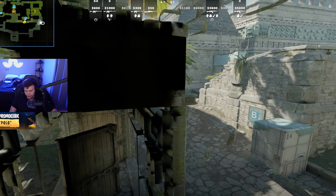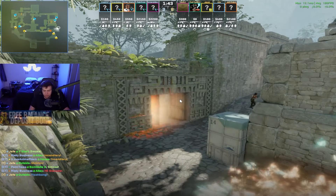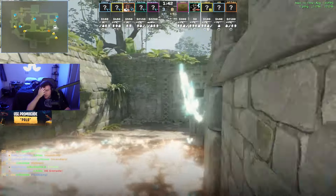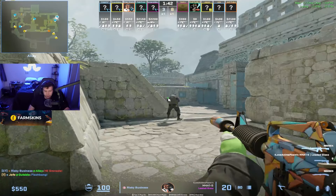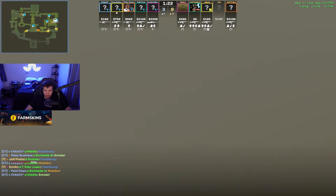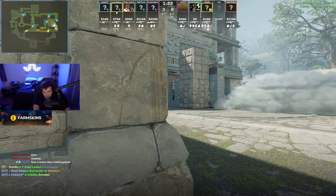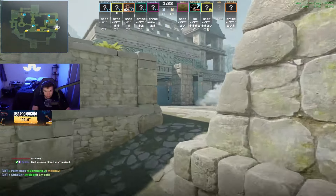That's a good nade - almost landed perfectly in the door. That's why I was saying if you shift-walk it, it pops right here - just going that little bit further. I hope you're communicating this entire time to your teammate that they can be at B. I was trying to listen to see if I should be tossing this and trying to get a peek. Did you tell your teammate they could be at ramp though? No.